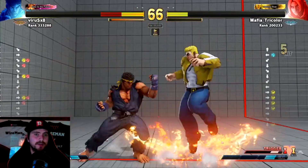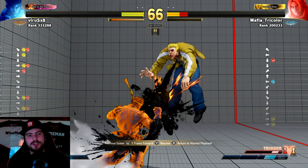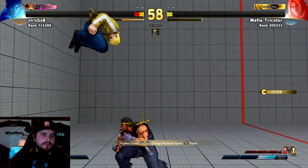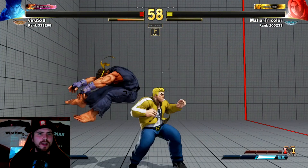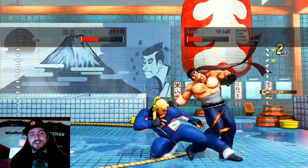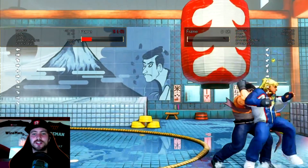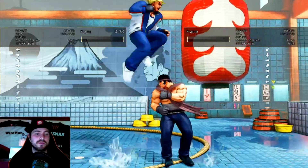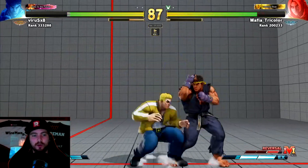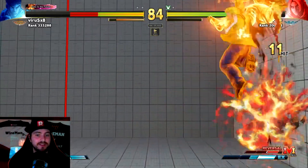Again a blocked jump-in into a low gives them a very easy tatsu and they're going to keep doing that. You didn't get the whiff punish on the DP there, but then you did manage to get out an EX DP — until you're confident with whiff punishers, EX DP is a good panic move. Be aware that there's a very imbalanced risk-reward: if they block it you will get punished for it, but it has paid off here. They're clearly very aware that you're not protecting yourself from jump-ins. Also know what range their jumping is going to cross you up at — if you keep blocking in one direction and they go to the other side, you're going to take damage. Until you start responding to either the jump-in or the low that comes after it, that's very free for them.